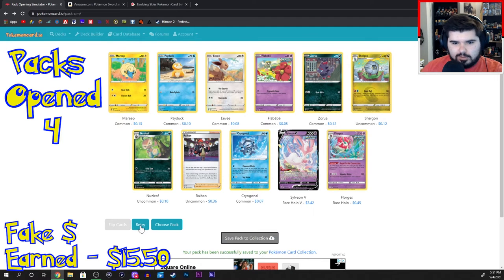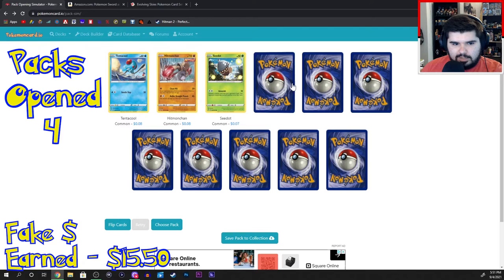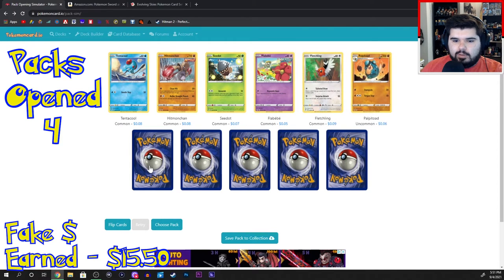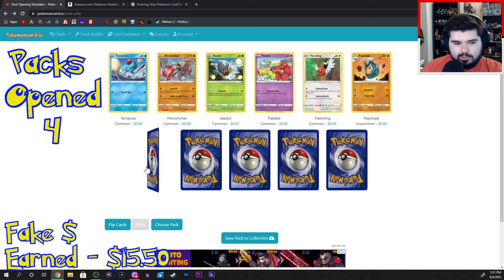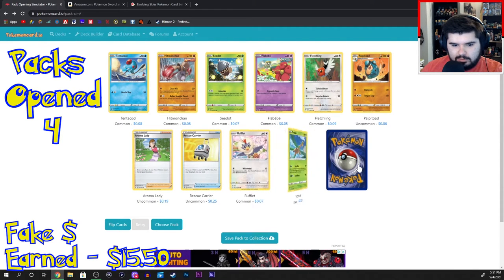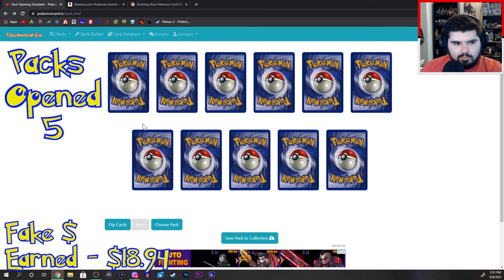I think that's four — I already lost count. Tentacool, Hitmonchan, Seedot, Flabebe, Fletchling, Palpitoad, Aroma Lady, Rescue Carrier, Rufflet, Tropius. Gardevoir VMAX? Oh wait, not Gardevoir — Garbodor. Garbodor? What the hell's a Garbodor? Moving on.